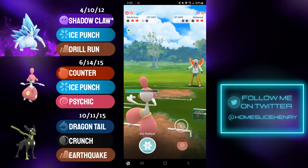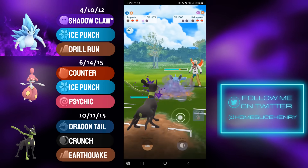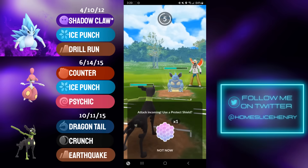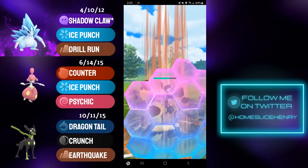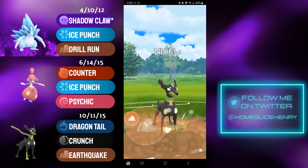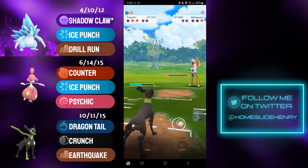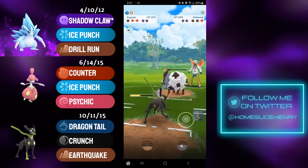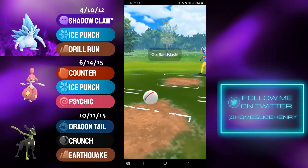Dubwool goes for the Payback; in the back they have Nidoqueen, and in comes Zygarde. Zygarde, as I mentioned, does have three forms — the 10% form is the weakest, so as you get more Zygarde cells and change form, it does get stronger. I'm able to make it to the Earthquake, Earthquake banishes the Nidoqueen, in comes the Dubwool, they do not make a charge move, and that's a good game.